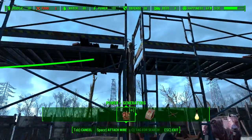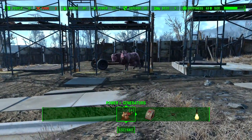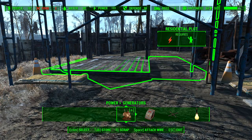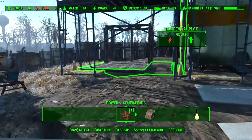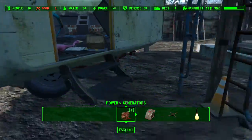Another thing I would invest in is a mod that extends your power line length, because you're going to need it. A cow just spawned in the middle of that residential — but they will start building themselves. Materials will spawn through different types, so you get some variation. This one is quite junk-filled.